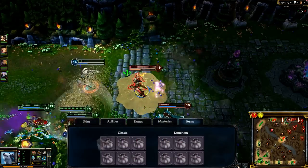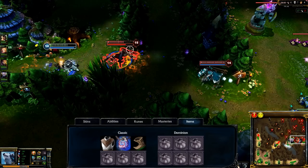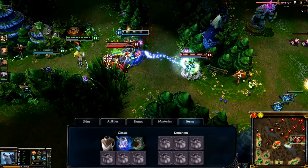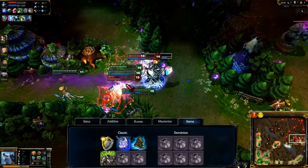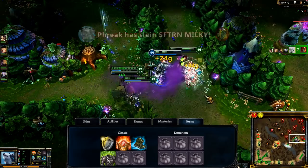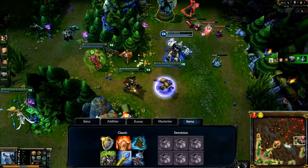In Classic, I open with a Cloth Armor and five health potions. Once I can afford them, I build Boots of Speed and a Philosopher's Stone. From here, I aim for resists, bonus health, and cooldown reduction with Aegis of the Legion, Spirit Visage, and Shurelia's Reverie. By the end of the game, I want to complete Rylai's Crystal Scepter and Sunfire Cape or Banshee's Veil based on my needs.